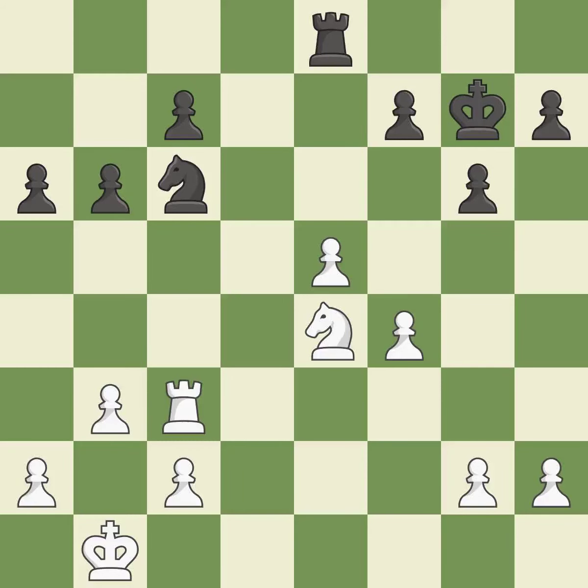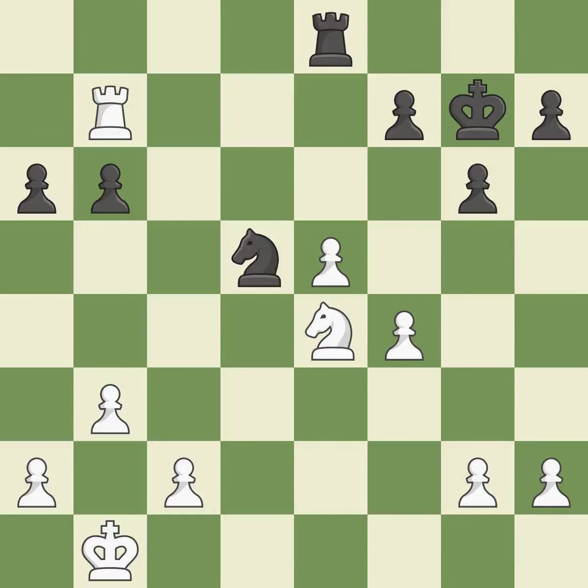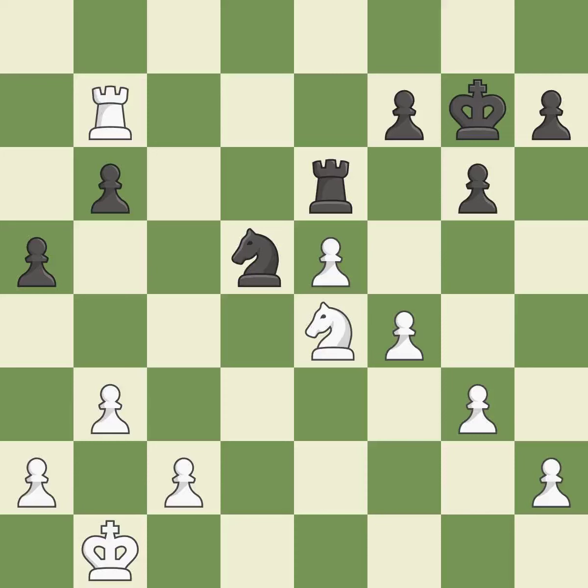This misses a chance to make a pawn-winning threat — incorrect. That's an unfortunate error — a mistake. Very precise — it is best. The rook is now in a safe position. This defends the attacked pawn — best. That is a logical response. A pawn kicks the opposing knight, forcing it to move or risk being captured. This offers to exchange pieces of equal value — best. This move puts the rook on a safer square — excellent.